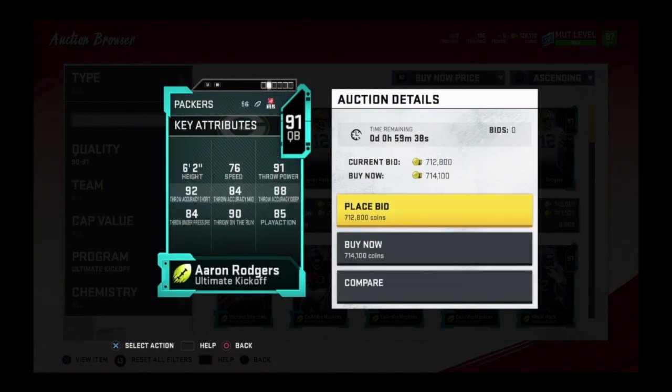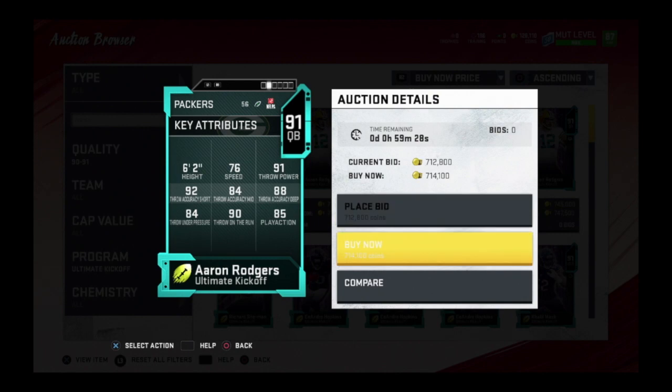Aaron Rodgers is a 91 overall. He has 76 speed, 91 throw power, 92 short, 84 mid, 88 deep, 84 on the pressure, 90 on the run, with 85 play action. We're going to compare him to Carson Wentz — this is a card I would not mind getting.